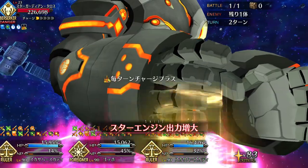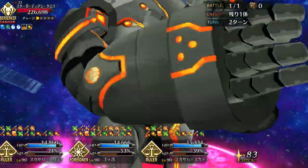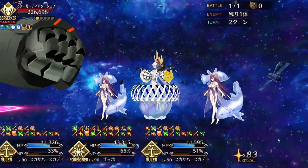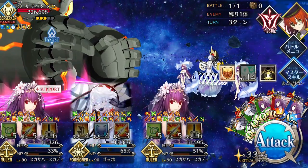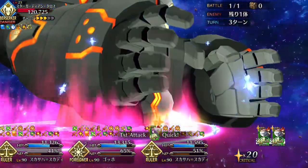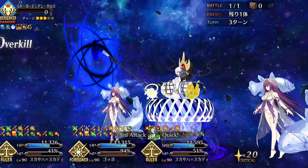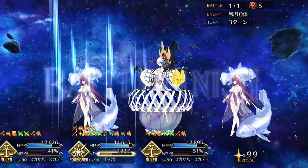Gogh is up there with Super Orion as one of the most snowball-y servants in the game. Once she gets going, she can easily hit for over 100,000 or 200,000 per crit. If you're planning on using Gogh as a DPS — which you should — the basic turn 1 combo is to activate her second skill, followed by her third and then her first. This way she activates all of her buffs and takes advantage of the full 60% charge to Noble Phantasm with. Gogh can also serve well as a support, specifically in Quick crit teams, where she can generate stars, give good damage buffs, and weaken enemies.